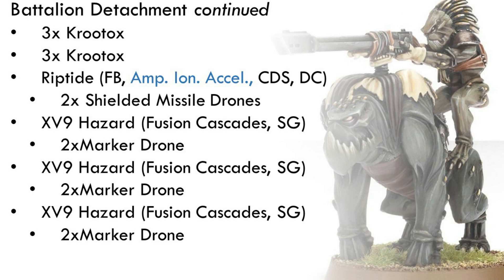We still have the Kroot Ox — let's get more Kroot Ox out there; they're iconic models. The Riptide is still the same. The three Hazard Suits remain too; if I were shifting more competitively, I might drop one or two and use those points elsewhere, but that's not the goal here. The only change to the Hazard Suits is giving them two marker drones to help land their Fusion Cascade shots more effectively.